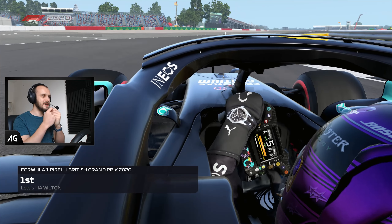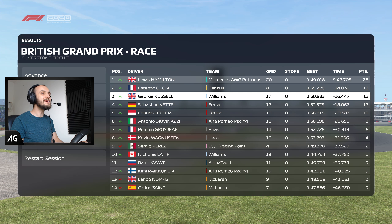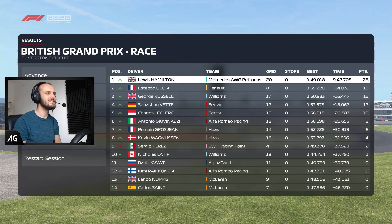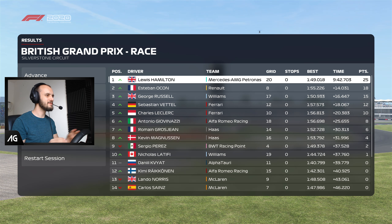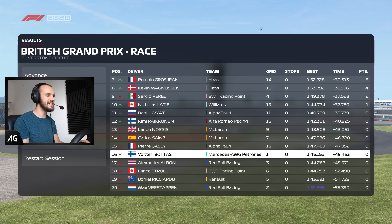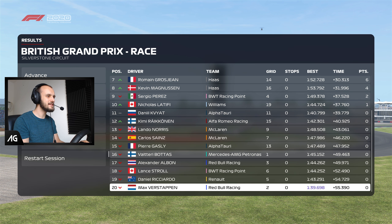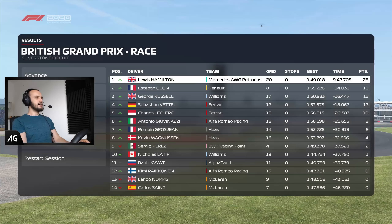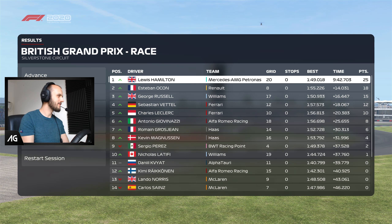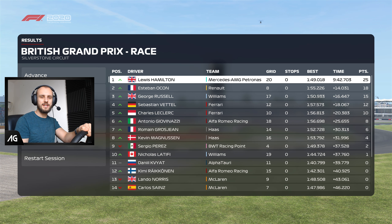Lewis Hamilton wins again — shock! Who saw that one coming? And George Russell did take a podium — good lad, beat both Ferraris. Where was my teammate? Bottas was in sixth, having started on pole — 49 seconds back in the end. Max Verstappen started in P2. Hopefully you enjoyed that one guys, that was a pretty wild one for me. Certainly a bit different. Don't forget to subscribe if you haven't already — thank you all for watching. Bye-bye.